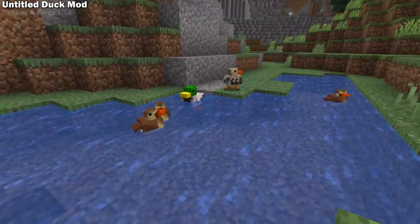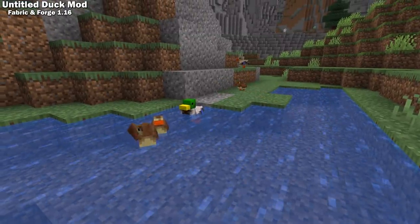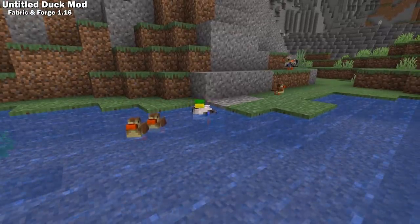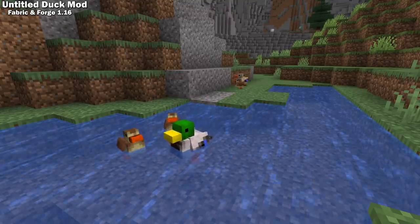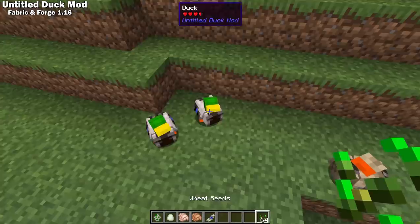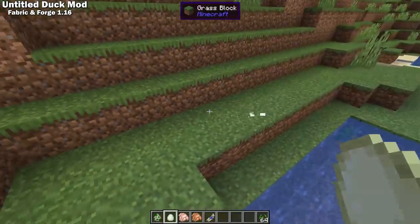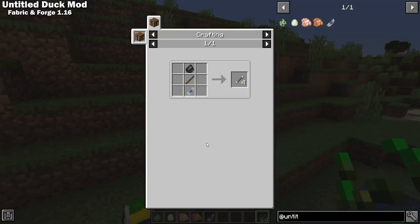The Untitled Duck mod adds some very high quality ducks to your Minecraft worlds. The developers have included extra animations like dunking their heads underwater for food and grooming themselves to add a little more life to them. The models, textures, and animations all look great. These aren't just for looks though — you can breed ducks with seeds, they have eggs that behave like chicken eggs, they introduce a new type of meat, and you can make arrows from their feathers.